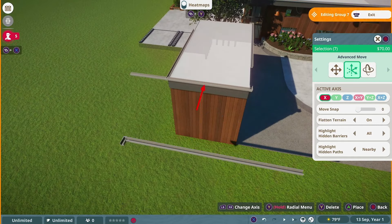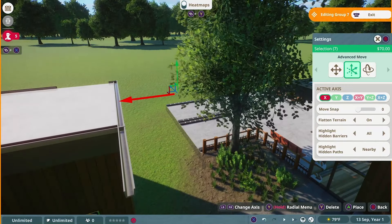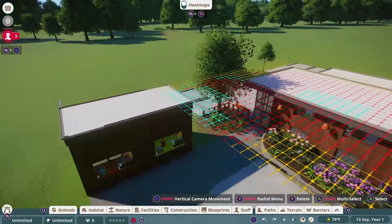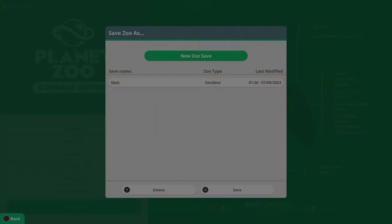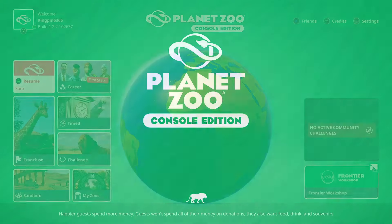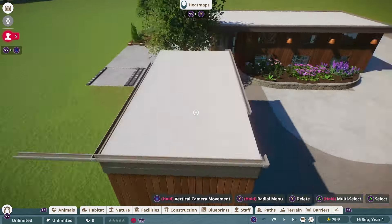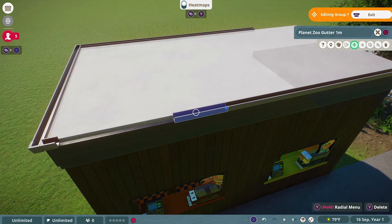This is kind of off-script, but check out this little glitch that I found. I have no idea what caused it — I was just placing these gutters down, copying and pasting, and then this random grid showed up. No matter what I did, I couldn't actually get rid of it, so I had to save and quit the world. I was kind of paranoid that nothing would actually save, but luckily it did and everything was alright. And if only Planet Zoo had loading screens that fast. Everything's all good — back to the video.